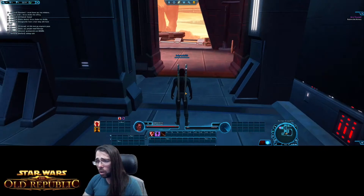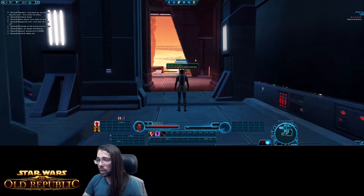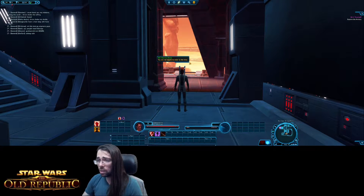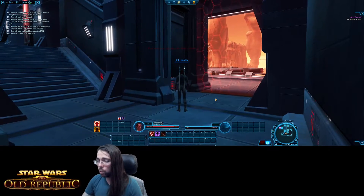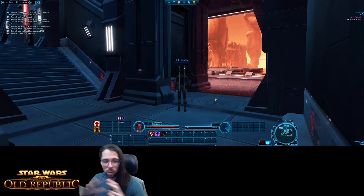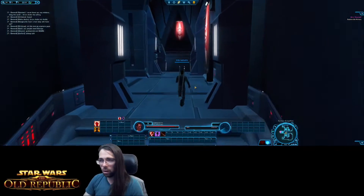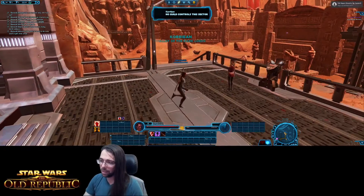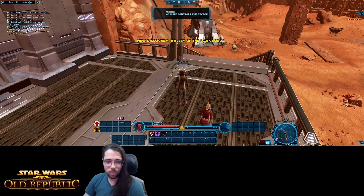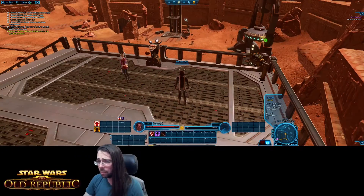You might have noticed that when I was on the other side of this door it was green and now it's red. These are called phases. When you cannot enter a phase it shows a red door. When you go inside a phase, it's no longer the open world where everything is shared. It's your unique individual phase where you have your enemies and they don't respawn immediately.